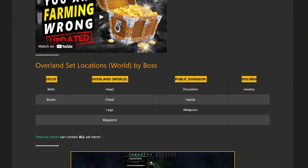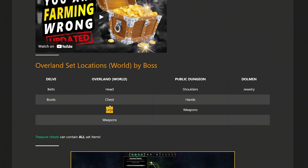Delve bosses are going to drop belts and boots. Overland world bosses are going to drop head pieces, chest pieces, legs, and weapons. Public dungeon bosses are going to drop shoulders, hands, and weapons. And dolmens are going to drop jewelry. So if you're trying to farm a five-piece set from High Isle or any other zone, you're going to go kill the delve boss a couple of times until you get the belt, then kill public dungeon bosses until you get the shoulders, hands, and weapons you need, then do a dolmen to get the jewelry. Overland world bosses drop your head, chest, and legs — those primary body pieces.